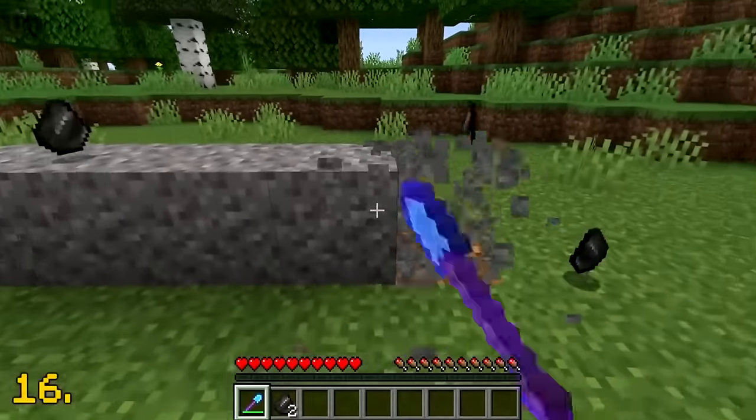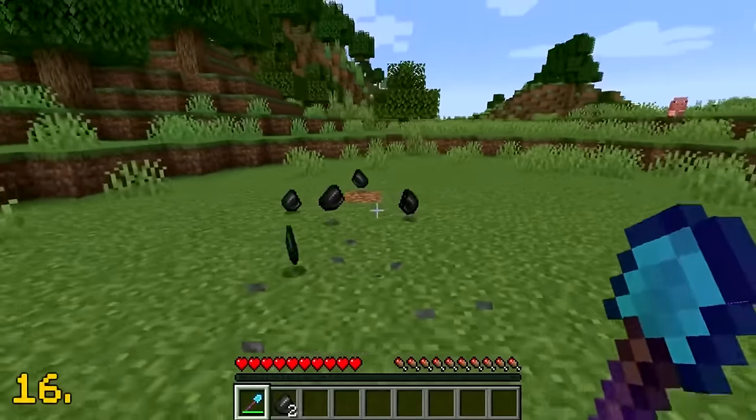Gravel will drop flint 100% of the time if you use the Fortune 3 enchantment.